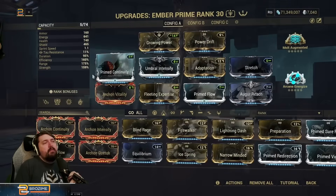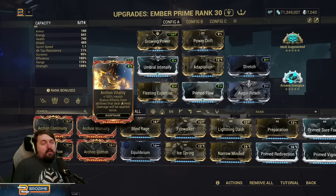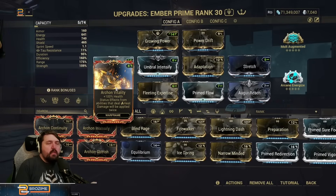In terms of the build, this is very similar to what we've run in the past with some notable additions — that being Archon Vitality, which is very important for Ember as it doubles the heat procs she applies with every single one of her skills. On any heat Warframe like Ember, Thermal Sunder, and so on, you pretty much want to run Archon Vitality because it is a huge damage increase.